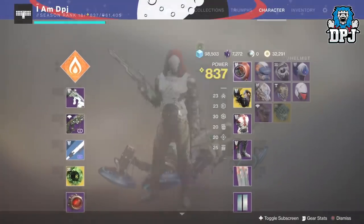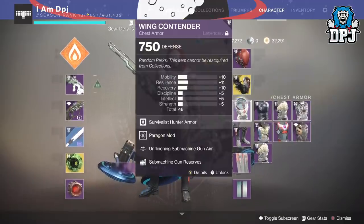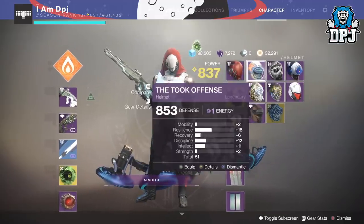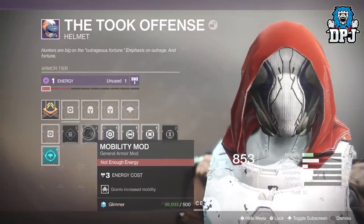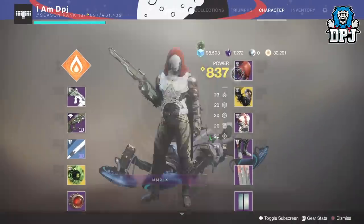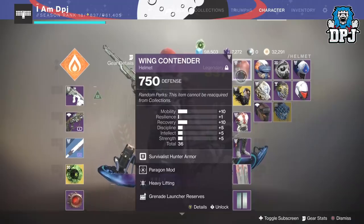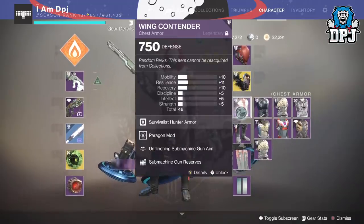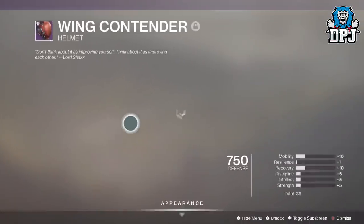Now for the helmet, gauntlets, and chest piece, it helps to have Paragon mods on. Paragon mods can be applied to the general mod socket on all armor pieces within armor 2.0. I am demonstrating this on non-armor 2.0 due to not yet having unlocked the 2.0 Paragon mod, but I can 100% reassure you it works exactly the same way. The Paragon mod increases class ability regeneration speed, which is important.